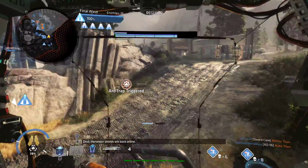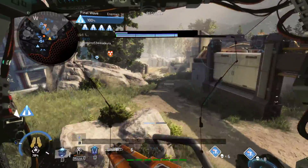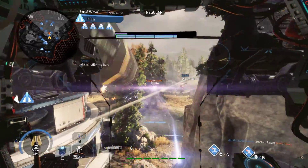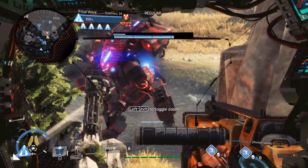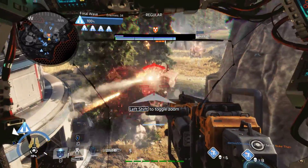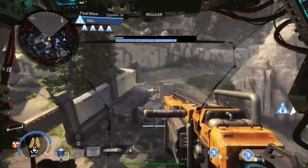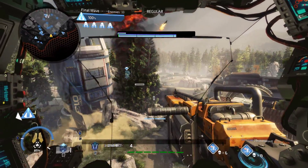Harvester shields are back online! Friendly Titan down to your position. Enemy Titan down.